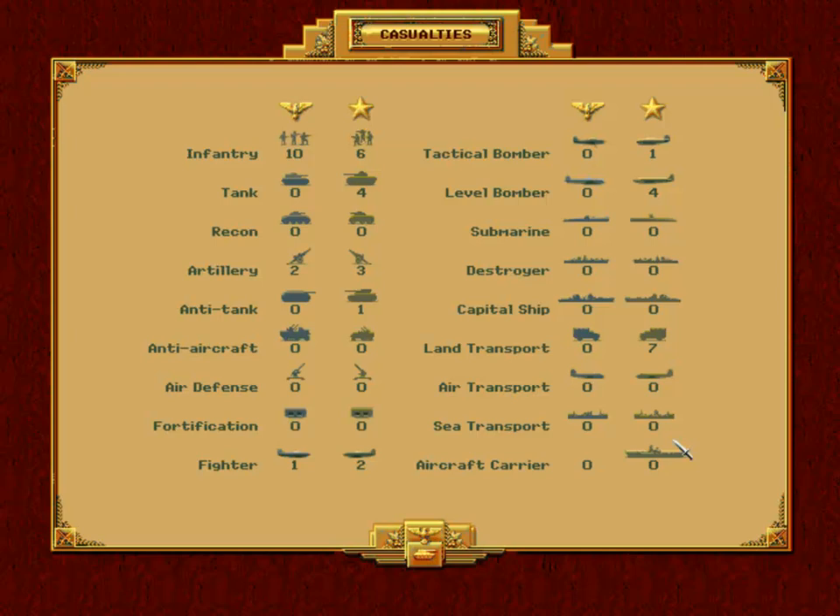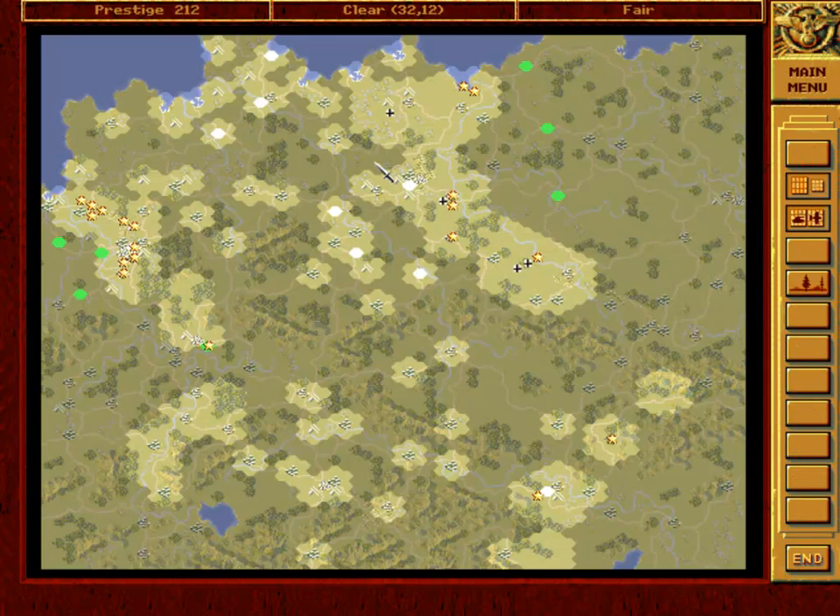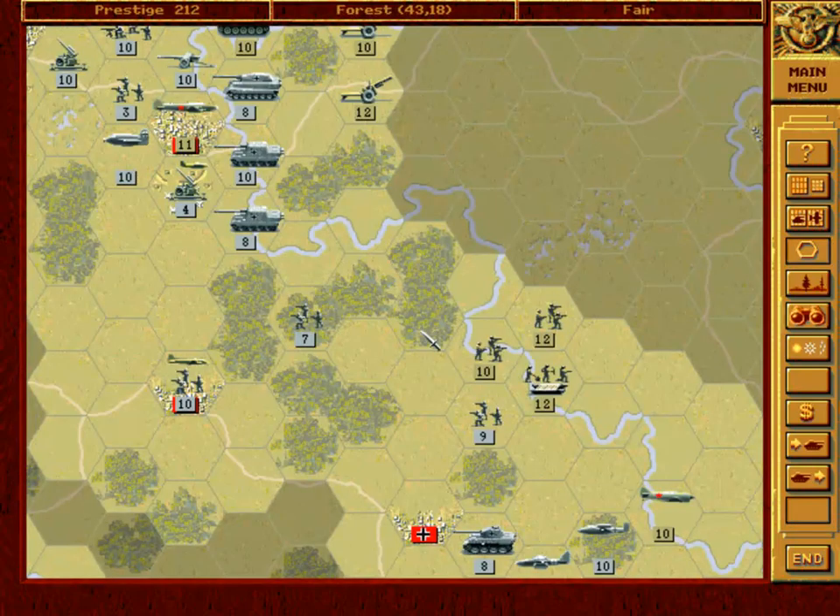Casualties — as you can see, we are actually doing more damage than we are receiving. Infantry: I have lost 10, the Allies only 6. But I have destroyed 4 tanks, 3 artilleries versus 2, 1 anti-tank, 2 fighters, 1 tactical bomber, and even 4 level bombers. So it is not that bad. So like I said, we will finish this video. Hope to see you again soon. I also hope you have enjoyed this. All the best from Mr. Critic, and bye-bye.